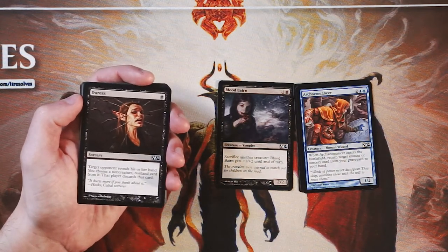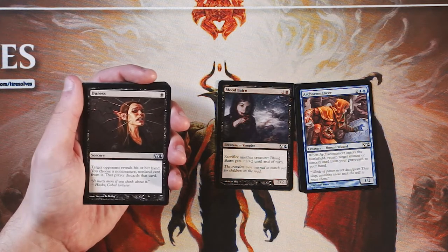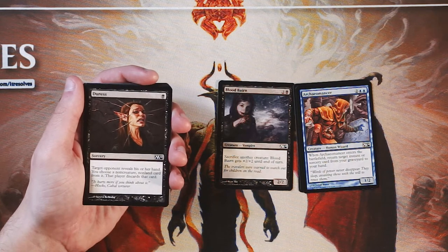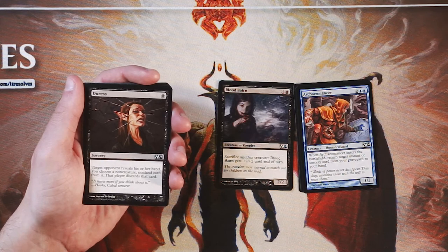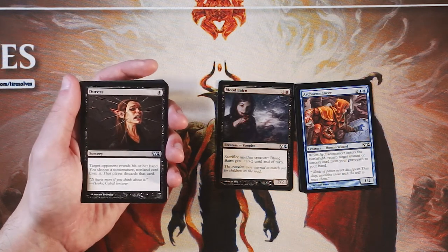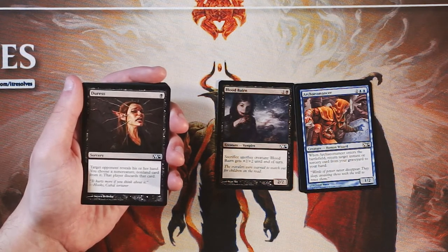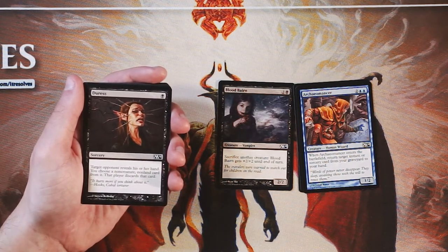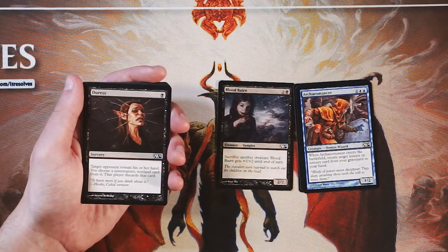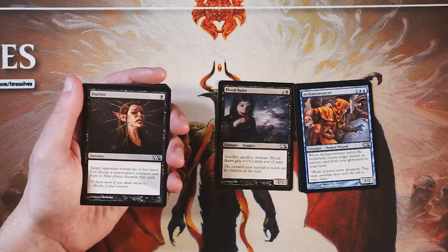Duress is a very classic card — a sorcery for one black. Target opponent reveals their hand, you choose a non-creature, non-land card from it, and that player discards that card. Unfortunately, it's much better in Constructed than it is in Limited. In Limited you tend to focus much more on creatures, so a lot of the time you'll whiff with a card like this, or you'll just take like a combat trick. Certainly that's not bad for only one mana, but it's really not a high-value spell in Limited. It's not something I would really pick unless I was sideboarding it against a control deck.